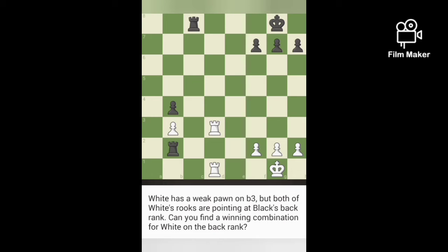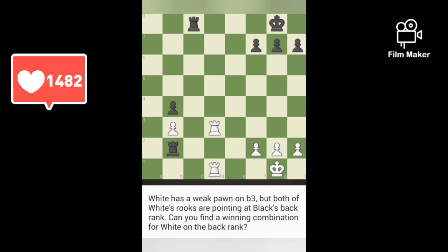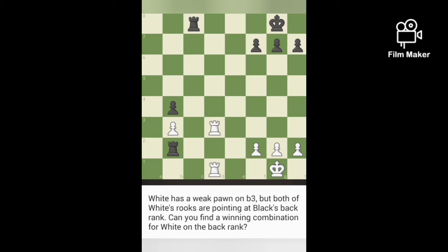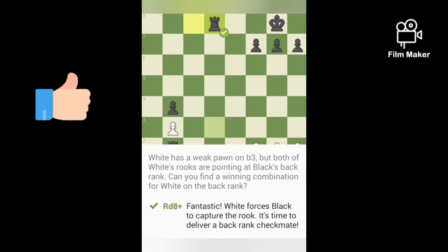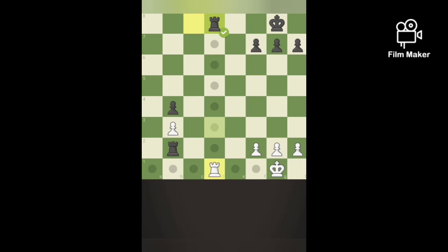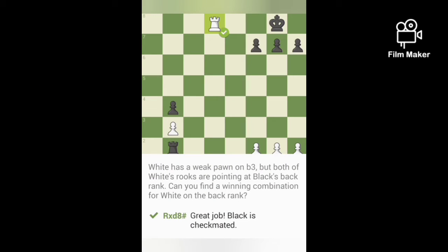Puzzle 2: White has a weak pawn on b3, but both rooks are pointing at the black ranks. Can you find a winning combination for white on the back rank? We must mate black in two moves. If we move Rd8, that's check, and black rook captures, and if white captures again with Rd8, that's checkmate.